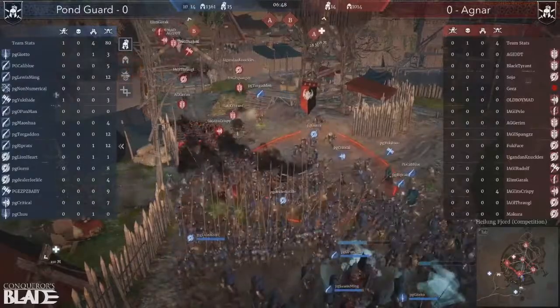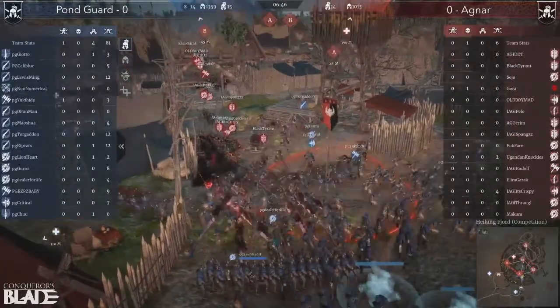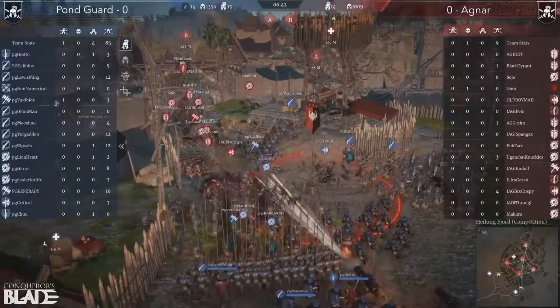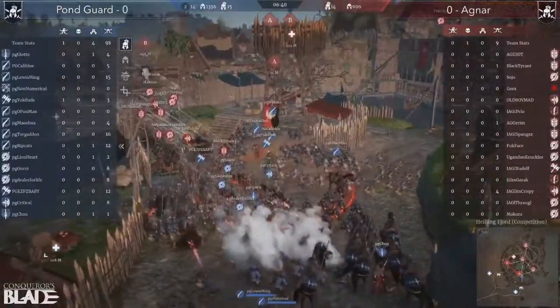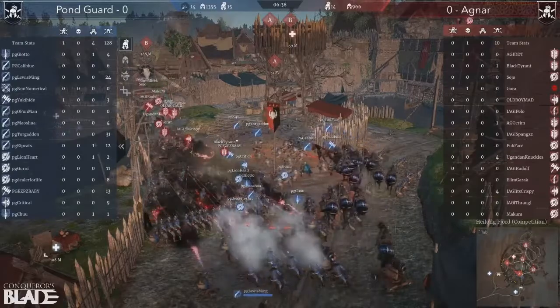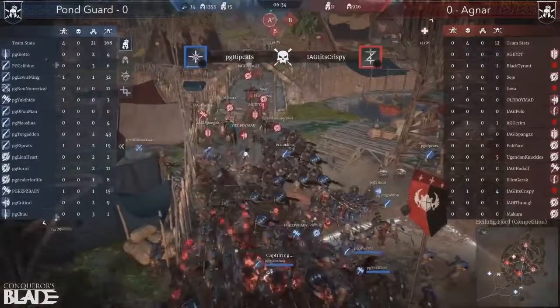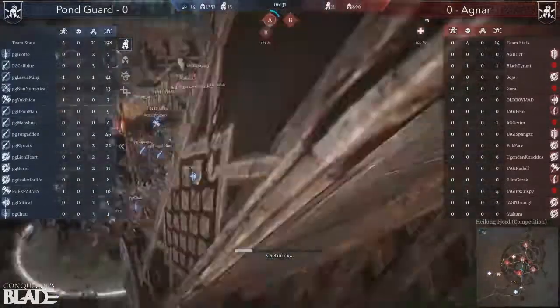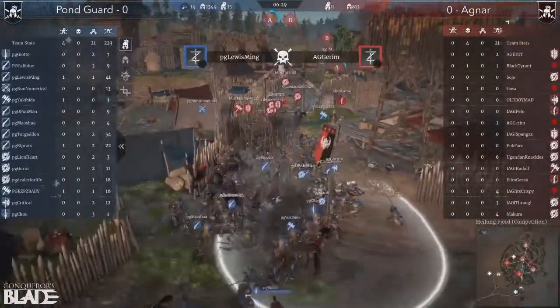Agnar's got to be transitioning to this point now. They're taking too long — some of the people are still on the B-Point. They're already blocked off. Yeah, they're going to get wiped. See that Cav charge? Kind of cleaned that up really quick — nice little Cav charge. Lewis Ming killing Gurim there.